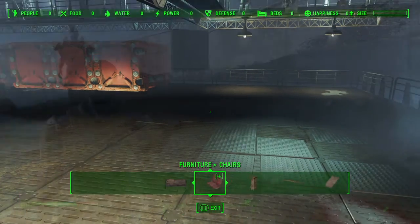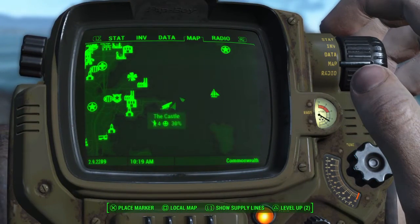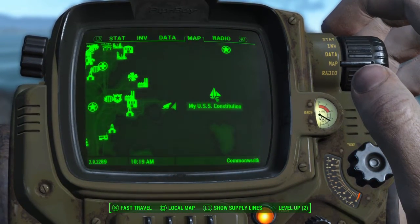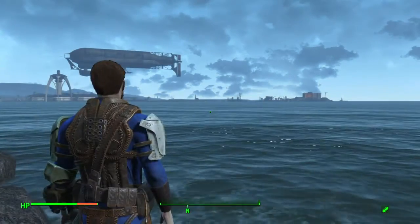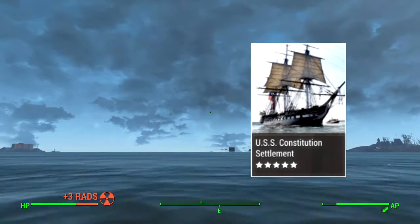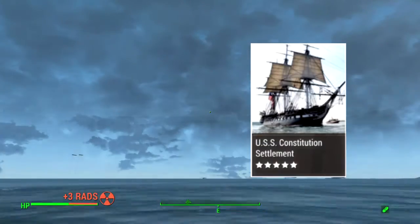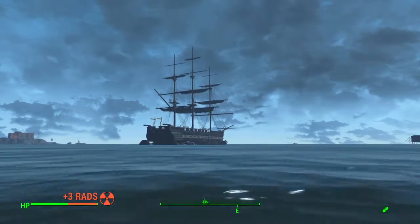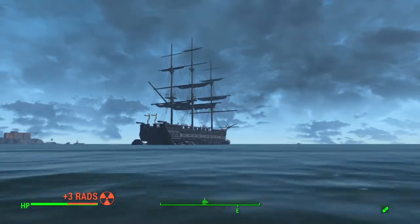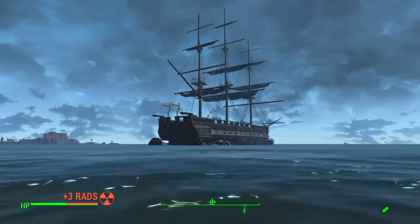If that's not your thing, we've got another option for you, and that's your very own USS Constitution ship that's been added into the game that can also be your own settlement. This one is located kind of on the outside of Spectacle Island, a little bit north of it and off to the shores to the right from the Minutemen Castle. It's not visible from land, but as you make your way across the water you can see — all of a sudden out of the fog and the mist — there is the USS Constitution.